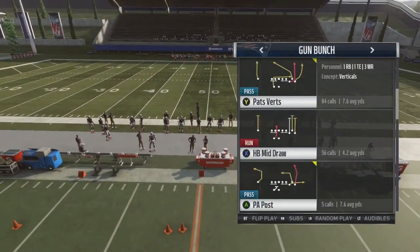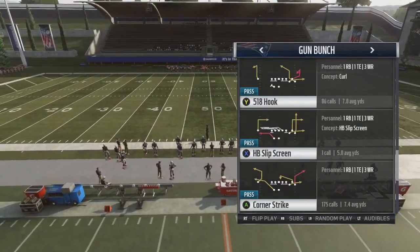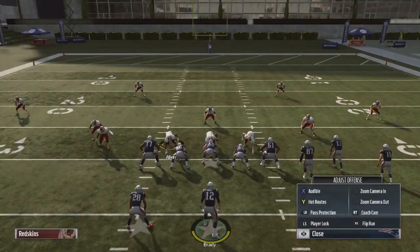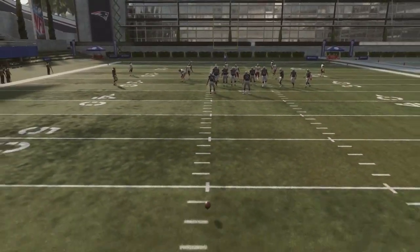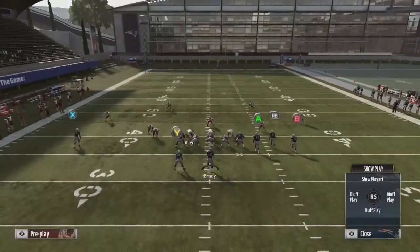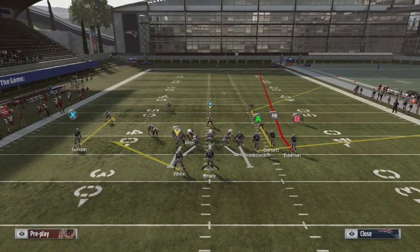It's a very simple route combo and it requires a lot of space on the field. You can't just do it on the 30 yard line — they have to be 50 yards back or further. What you're gonna see is that this route combo right here is blocking seven, so they have a lot of time in the pocket.